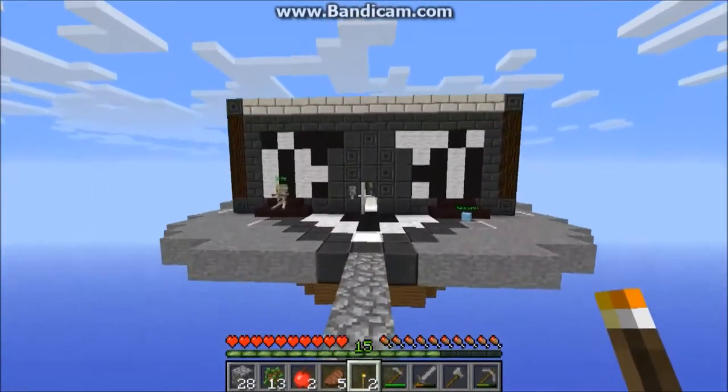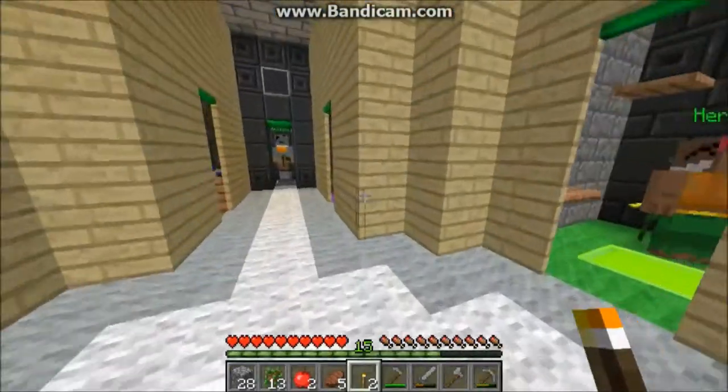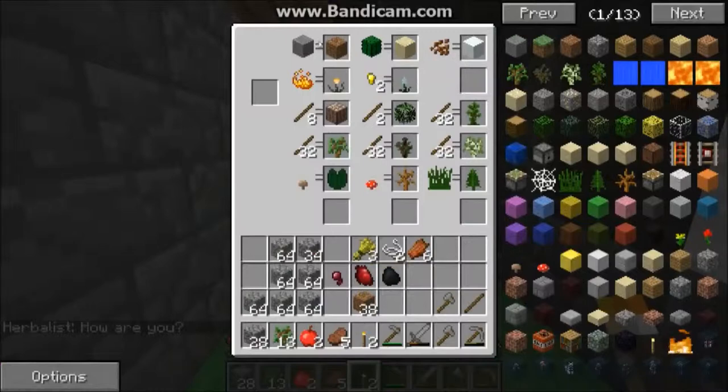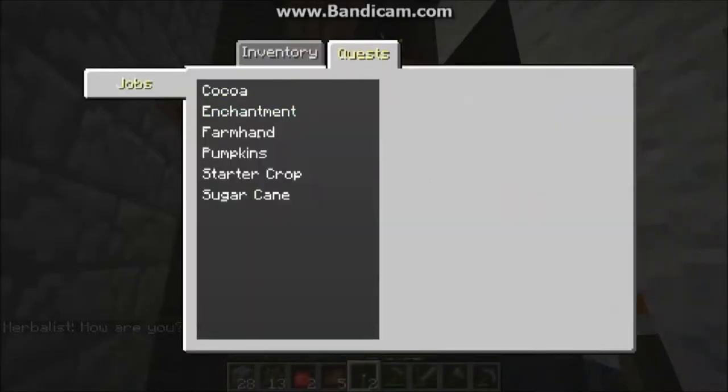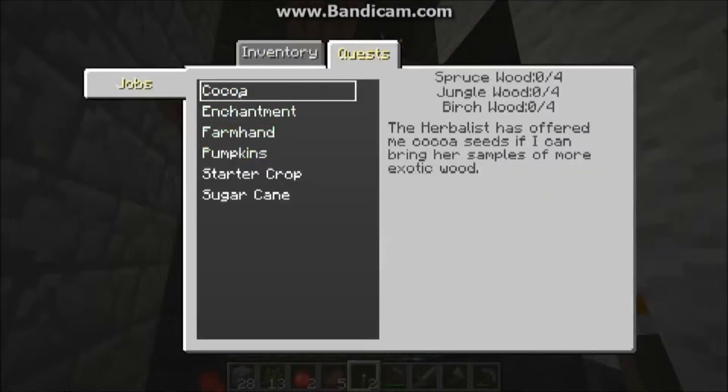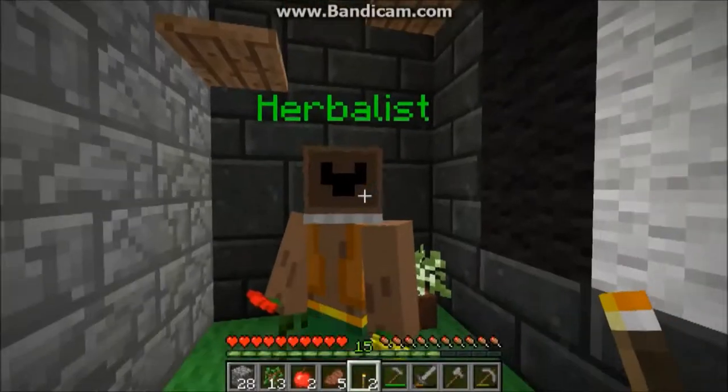Let's head to the Skydon. Head to the herbalist. Can't I just buy these saplings for sticks? I need... Coco - I need spruce, jungle, and birch. Can I get these from here?